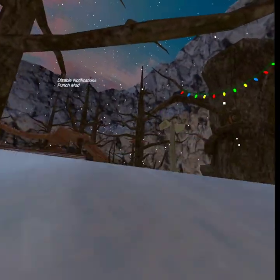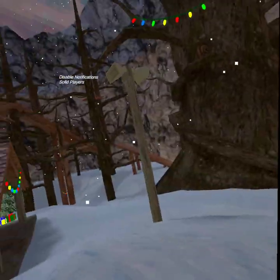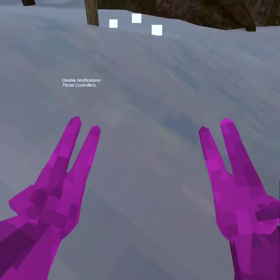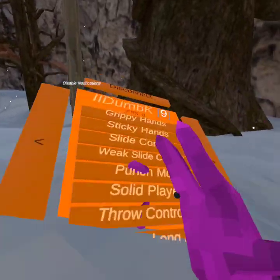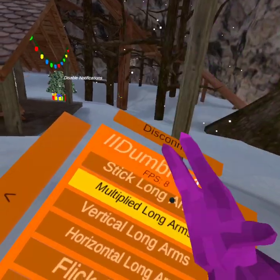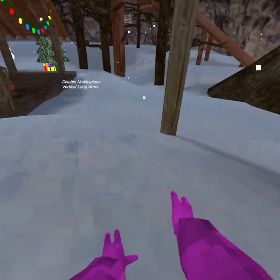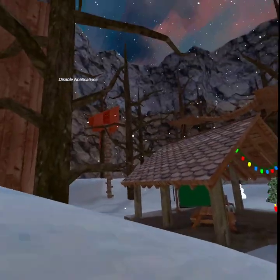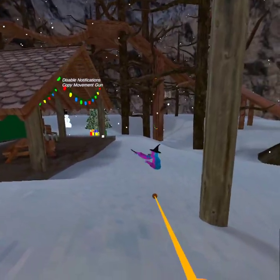Weak slide control, basically a punch mod. Solid players makes people solid. Throw your controllers makes it look like you throw your controllers. Steam long arms are the broken ones. Stick long arms make your arms super long. Multiplied long arms — not too long, not too short, it's perfect.